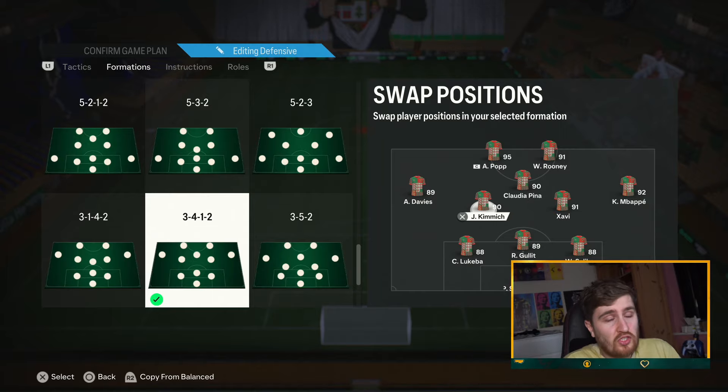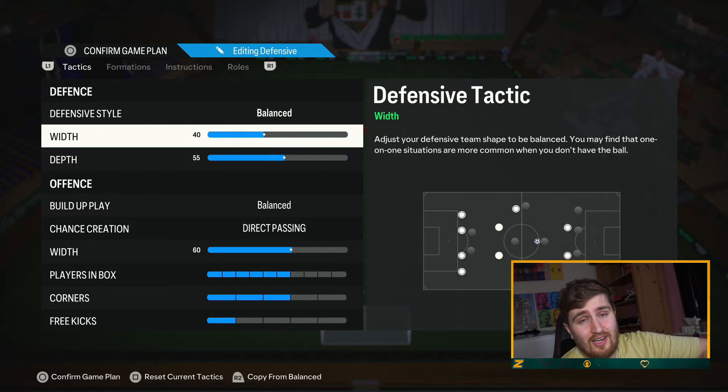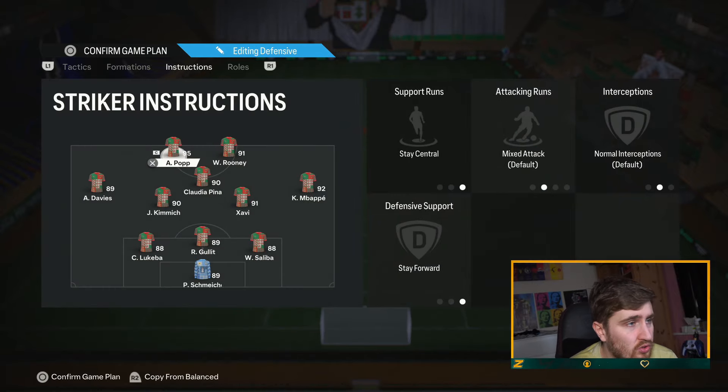In terms of the tactics settings: 40 width, 55 depth — that's what I'd use generally — and then 40 width, 71 depth for my more attacking version. I do go a bit higher width in this formation to force teams to defend out wide. When they leave men out wide, I've got a CAM and two strikers in the middle to cut through the triangle.